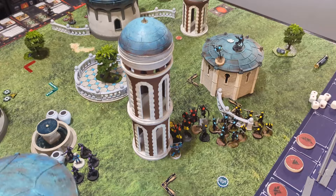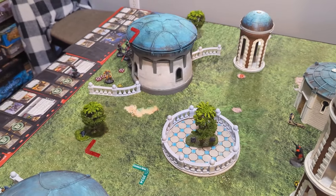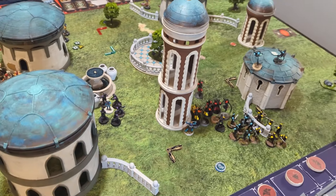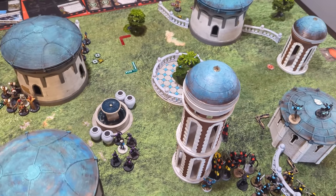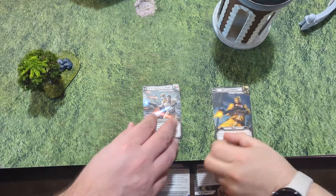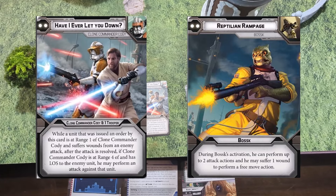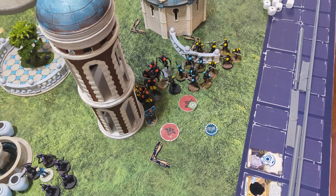Taking two wounds on Obi-Wan during turn zero? Not great. Spending two of my medic charges? Not great. Losing two ARC Troopers? Not great. I've got to take Bosk out real quick. Turn two card flip — Reptilian Rampage, and you have it.